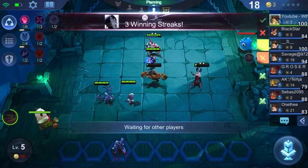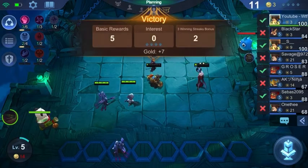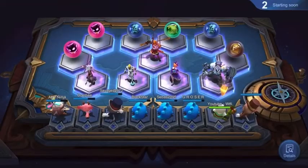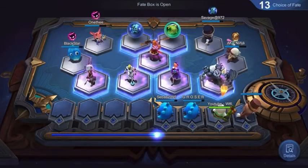Here I started with the Saber and the Jawhead just for a Cyborg bonus and a Wrestler bonus of three right at the start, to make sure I win these initial rounds and have strong power early on.